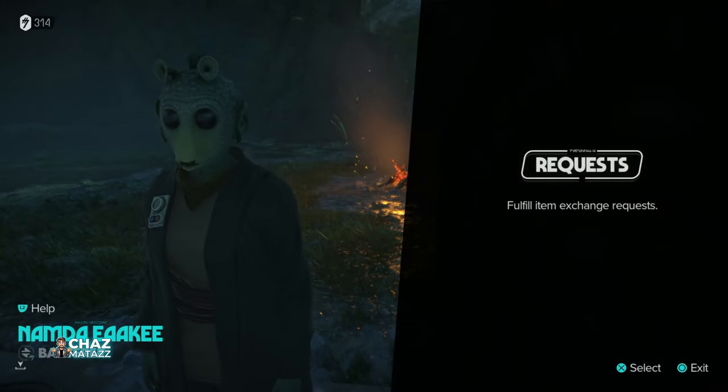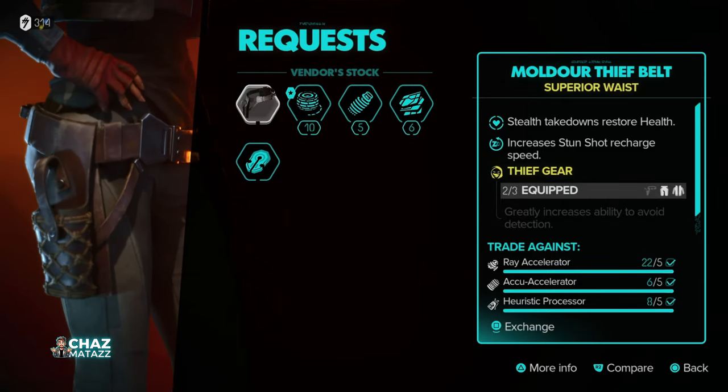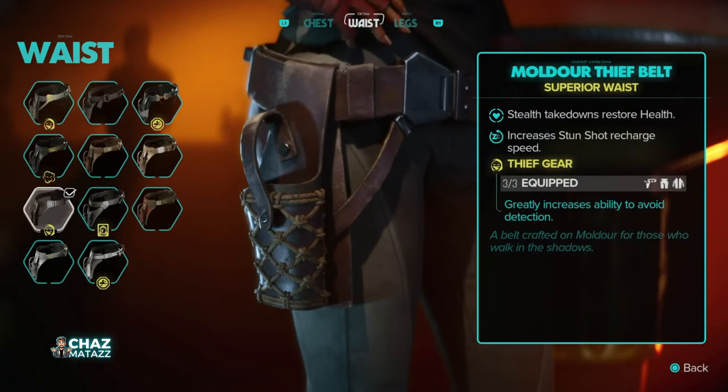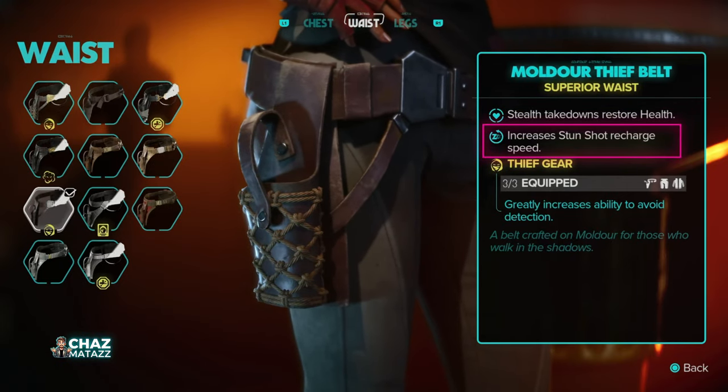If you haven't yet spoken with Namda, there should be some dialogue there, but once that's done you'll be able to purchase the Mulder Thief Belt. This belt on its own gives you back a portion of your health when performing a stealth takedown, and it increases your stun shot recharge speed.